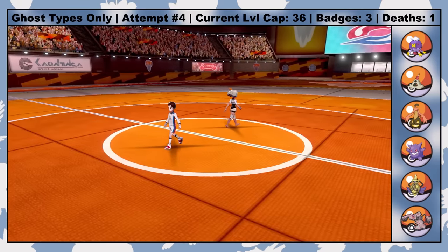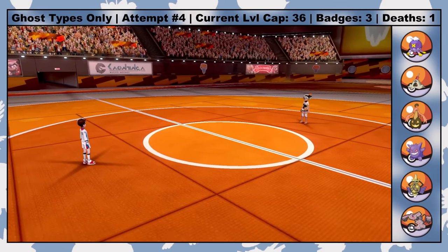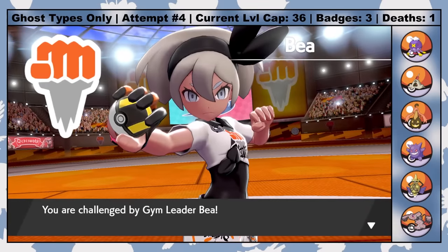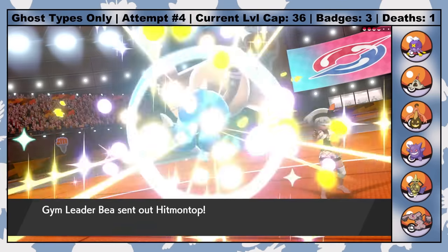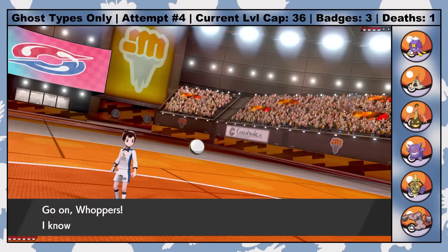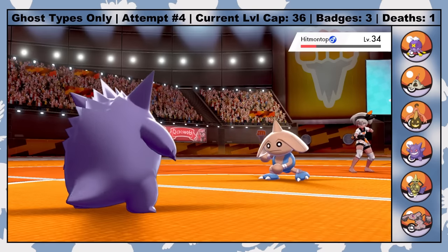After pummeling my rival Hop into a childhood crisis, it's off to fight Bea for the fourth gym badge in the Stow-on-Side Stadium. Along the way, Warheads has evolved into Aegislash, which is frankly just about one of the best Pokemon in the game. Ghost/Steel is a phenomenal typing. Obviously Bea's Pokemon can't hit any of my Ghost types with their Fighting-type STAB moves, so that's cool.